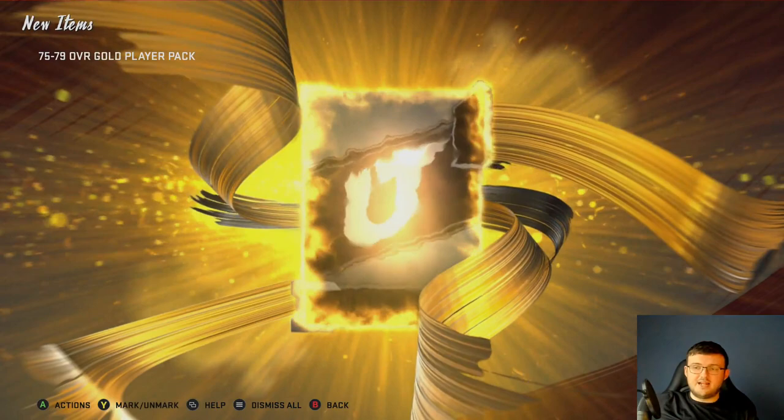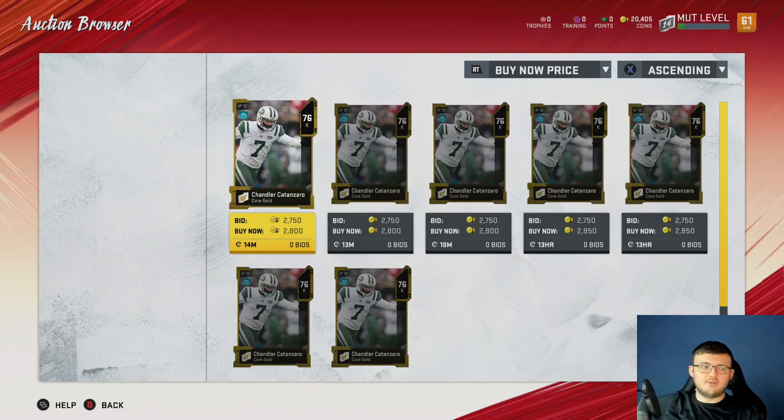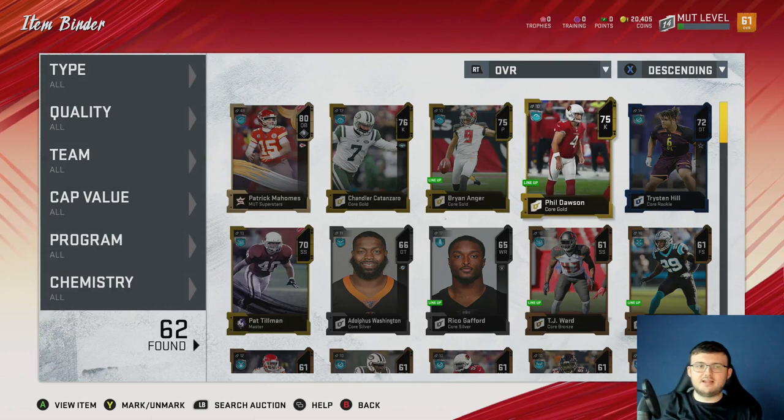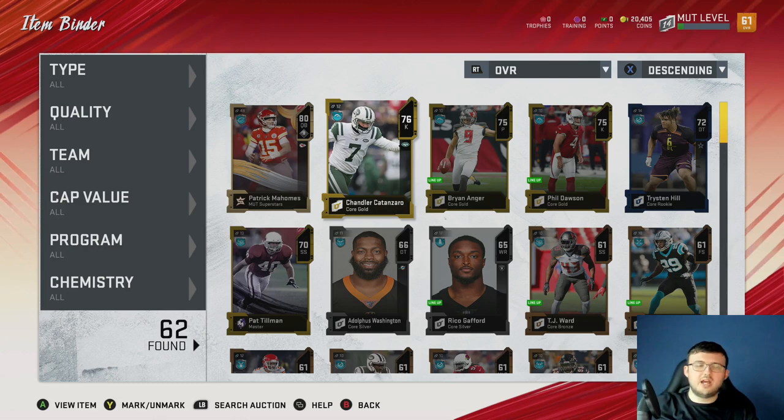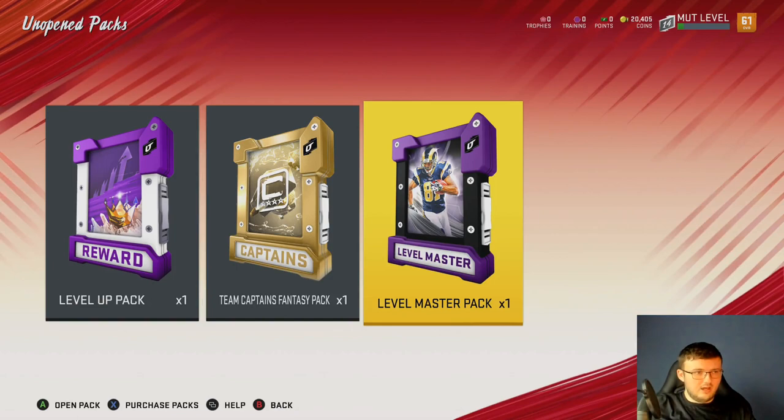You get three gold player packs. Right now we have two limited time cards in the game — I waited to do this because of that. The chance of pulling a limited time card is really crap value, but you can risk it for the biscuit — put your 72s in and try to get a 78–79 overall card, and make up to 15,000 coins. It's three free packs per account, so with four accounts that's 12 free packs.